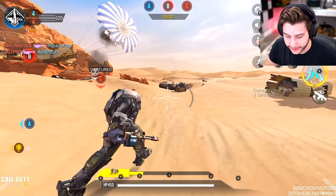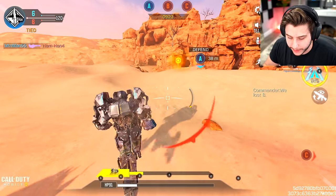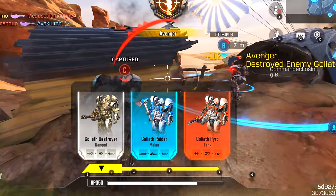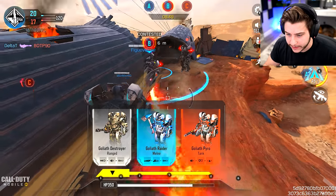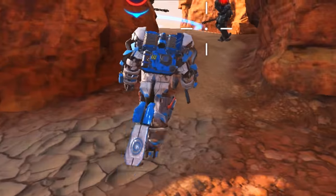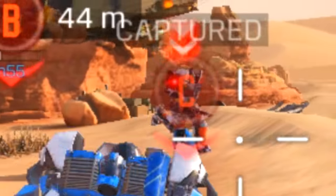Oh my god, this just looks goofy as hell. So we got 450 health — I don't know how to play this but we're gonna try. What is this, a battery? Oh my god, I'm getting lit up! Chill, chill — help! Jump shot! I get a pick — I get a Destroyer, melee, or Pyro Tank. How do I pick? Oh yes! I have no idea what I'm doing right now but I have an axe.